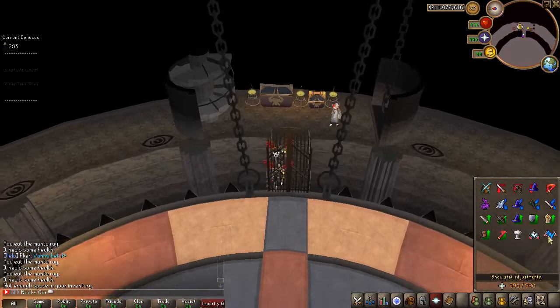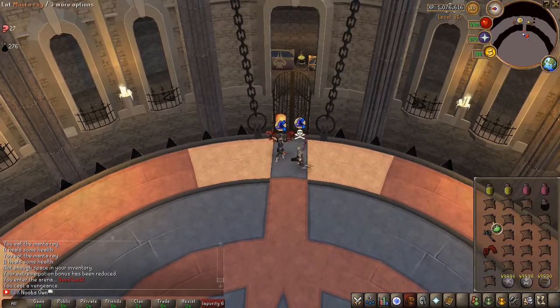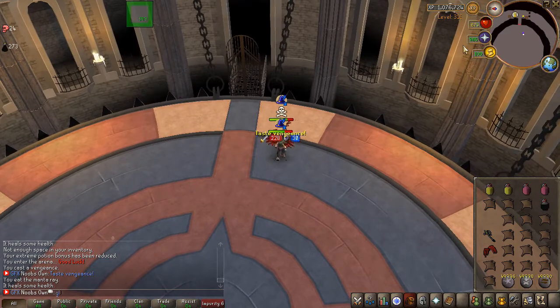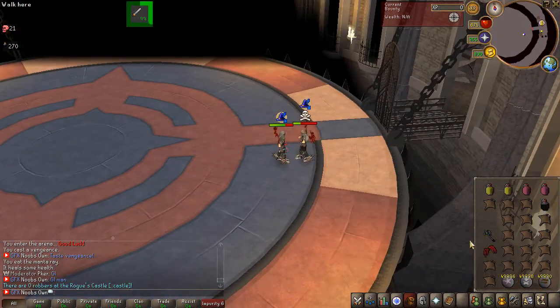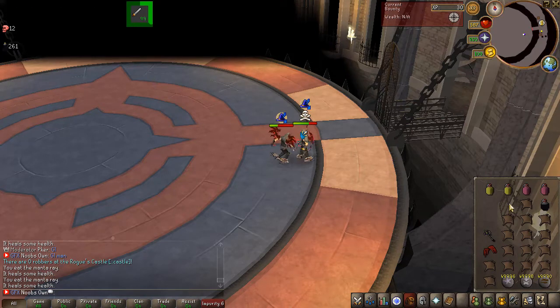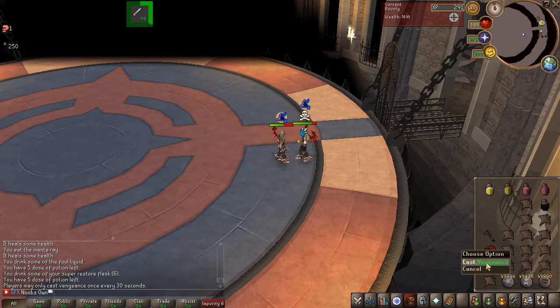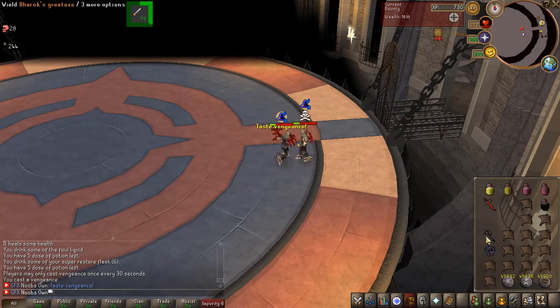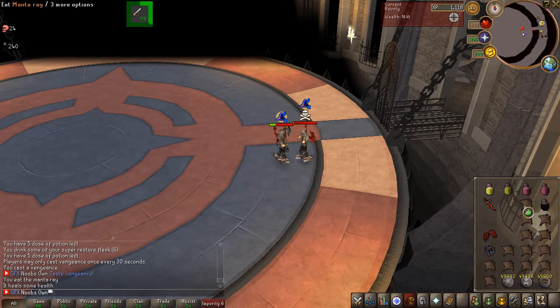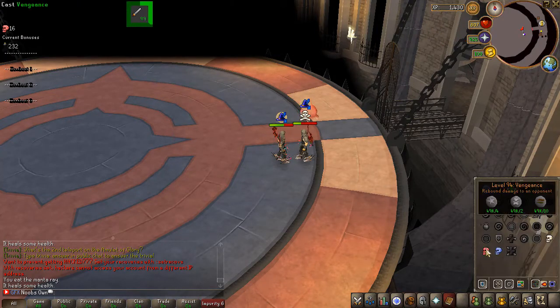I'm going to do a fight with PK, who is a moderator on the server. Hopefully I don't die — protect item is pointless here. It's been a long time since I've PKed so I'm not expecting to win. I'm using my timers in the top left to track when I can use vengeance. I need to watch out since PK with Dharoks on a 667 RSPS can be very dangerous. I'm looking for a nice combo with the claws — but miss clicks, some missed hits, and big axes being exchanged.